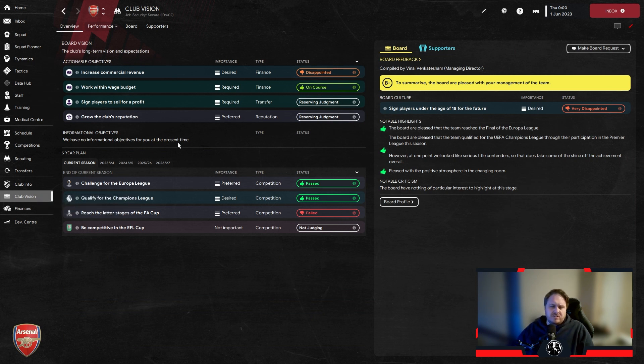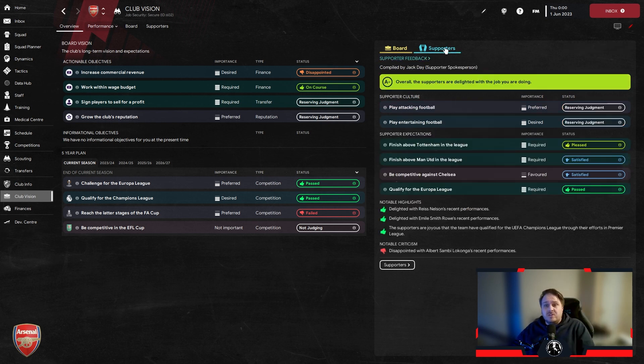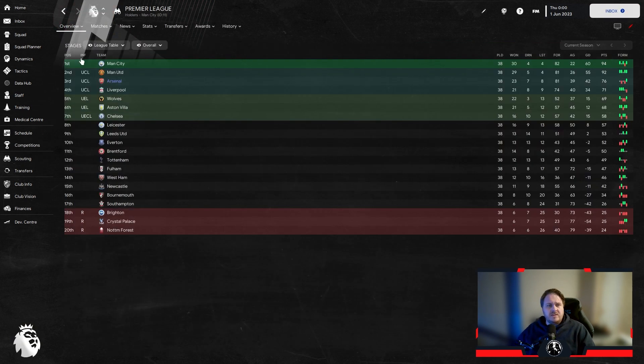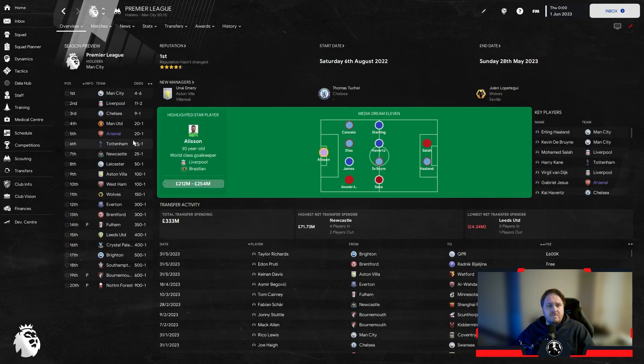The board wanted us to qualify for the Champions League and we did it, so it's not a bad season. The supporters were happier than the board, which is really nice. If you used this tactic with Arsenal you'd probably get some success — bear in mind we were predicted by the media to finish fifth. Now let's see how we got on in Serie A with AC Milan and see if we can repeat this success.